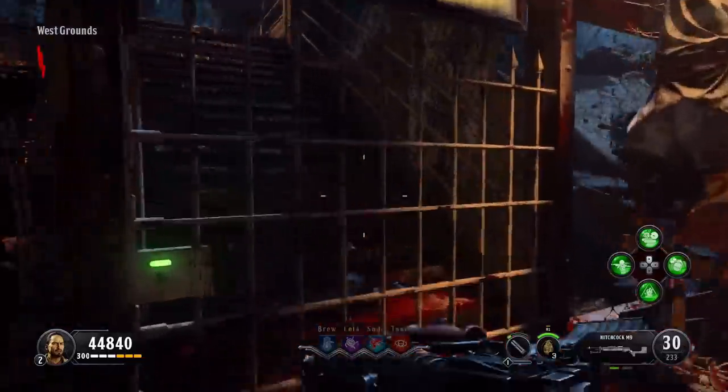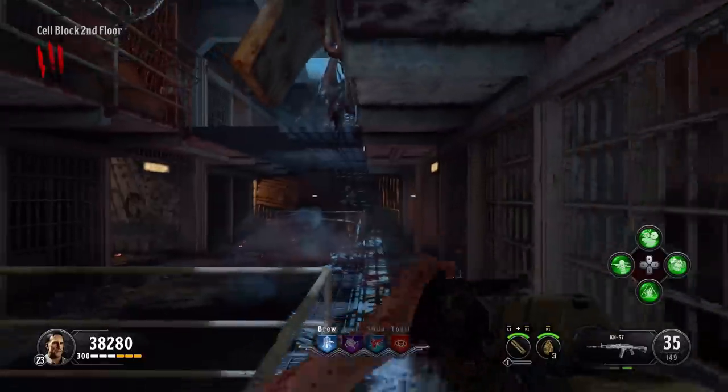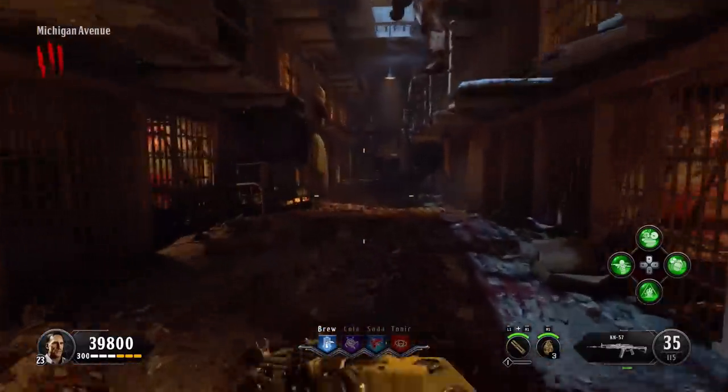Then traverse over the catwalk to the original old Mob of the Dead part of the map. In there, the dog head is in this very recognizable location. Feed it its souls, it'll go back into the wall, and you're done with that one.